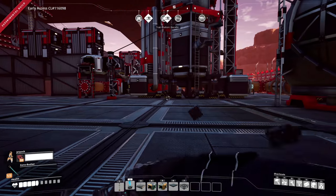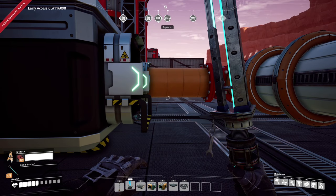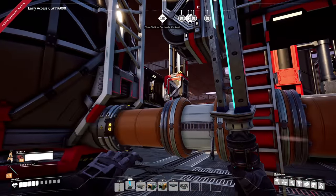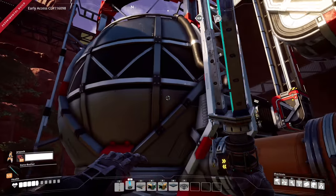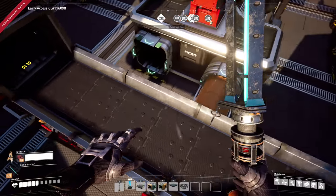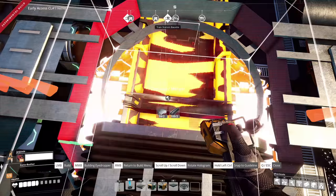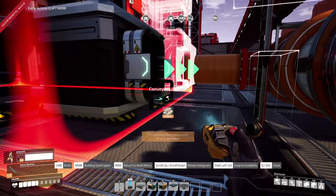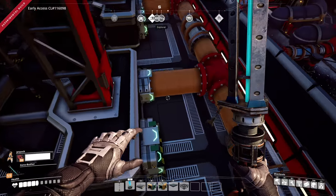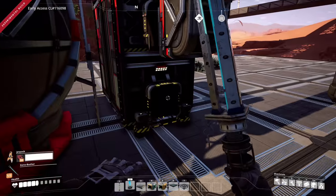Let's get an industrial storage container in right here — one will probably be enough. We'll run all the silica belts into this. That was kind of a pain because of how close everything is — I couldn't just run the belt through here, I had to run it up here because it was encroaching other spaces. It's weird but it's functioning, and that's all that matters. I'm going to throw a conveyor merger as close as I can — I don't think that's going to connect... oh, it did connect! We should see silica coming in.